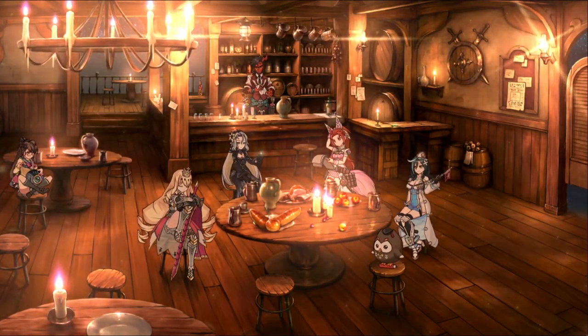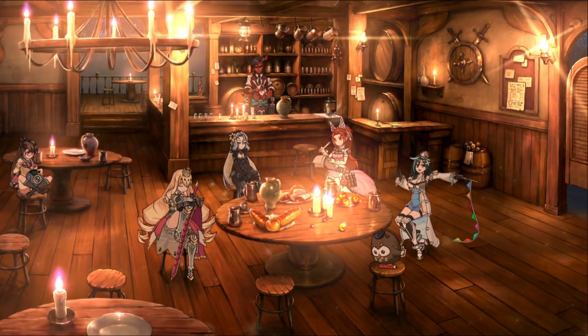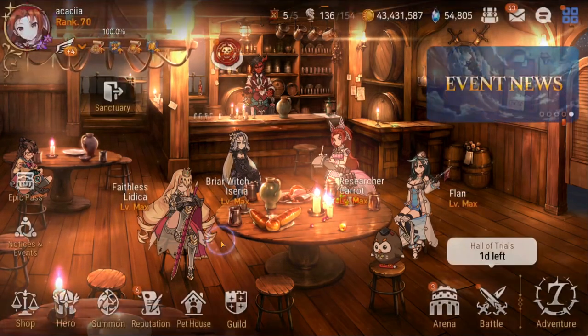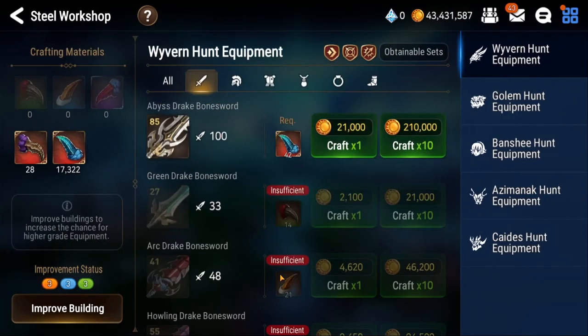Hey, what is going on everybody and welcome to Fantasia for today. We're gonna be jumping to another session of Epic 7. Now today we got some crafting for you guys and what I'm doing is testing out a new video series that could potentially be helpful to some of you viewers. Equipment is a very big part of the game — it essentially makes or breaks your unit.